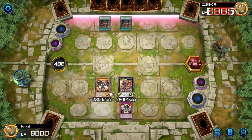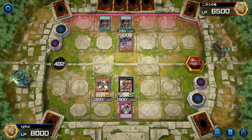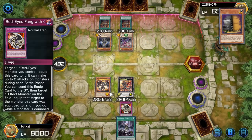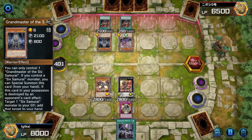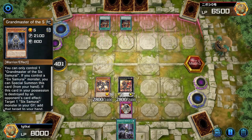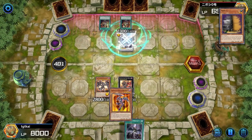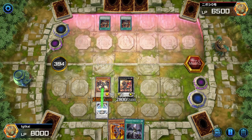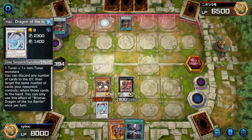I'm going to wait until he gets out whatever fusion, synchro, or xyz he's trying to go for and then steal that with Fang with Chain. There's Droplet — that's pretty good. He doesn't have the power to kill me right now, I don't think. I've actually not seen a Six Samurai deck in Master Duel, so I don't remember what they do. This is when we take his monster — we're going to steal Brionac for ourselves. He loses the monster completely; it's ours now, which should break his combo completely.